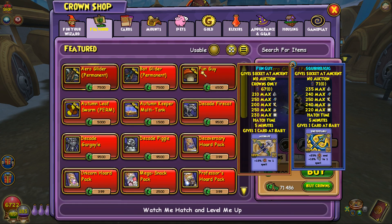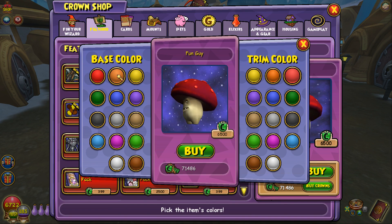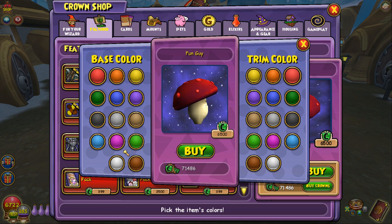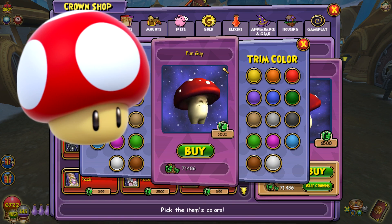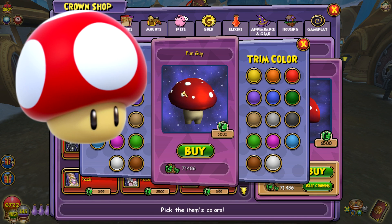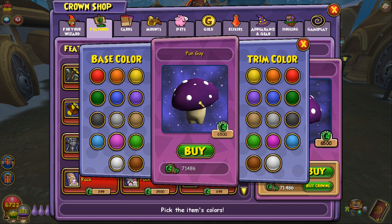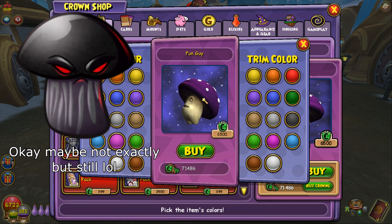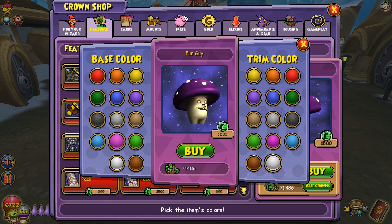Those are the two new mounts in the crown shop, and we also got this fun guy. You can dye him every color you want — you can make him look like a default mushroom from basically every game. Or you can make him look like a poison mushroom. This looks exactly like the Doom Shroom from Plants vs. Zombies. So if I were to get this pet, which I probably will at some point,